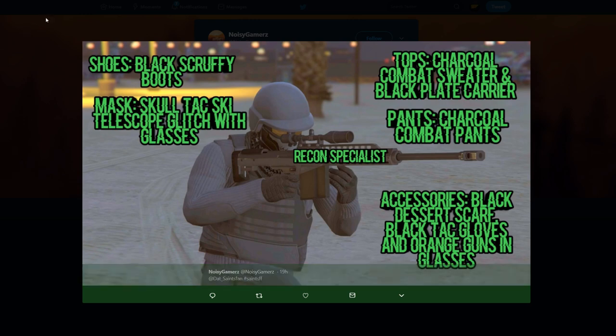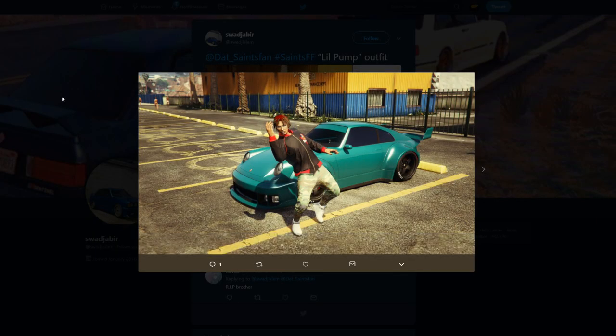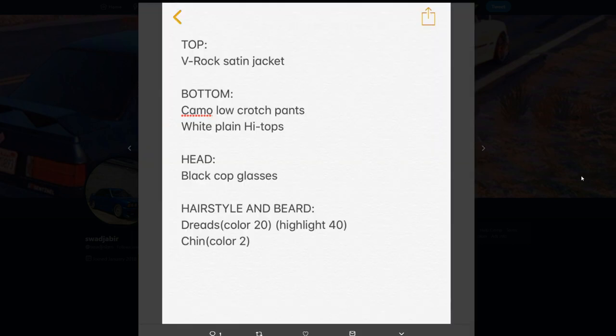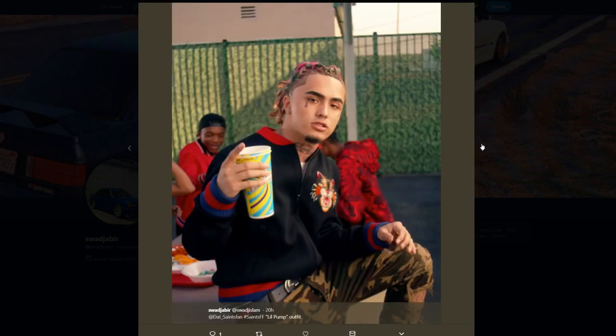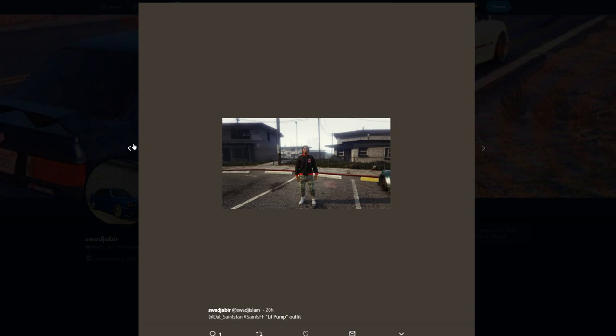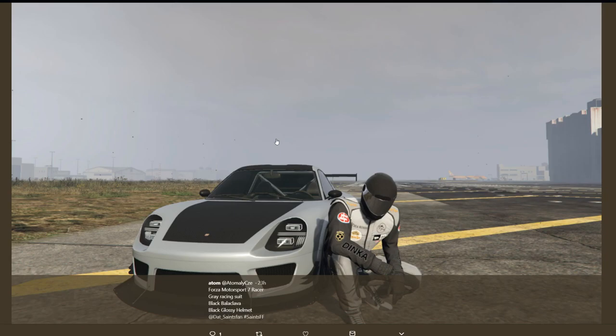Then we have a Swad Jabir with Lil Pump, so if you want to live out your dreams as a wannabe rapper in GTA Online, here you go. It doesn't require too much, but I like how it includes hairstyle and beard options — normally most outfits don't include that. It's pretty spot on if you're going for that look. If you know him, boom — you'll be a wannabe rapper.